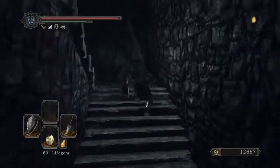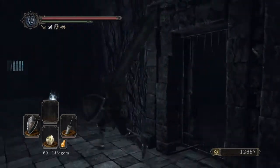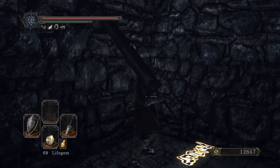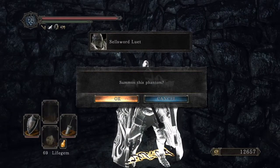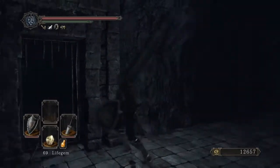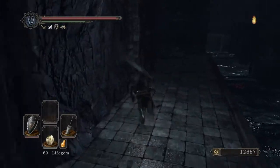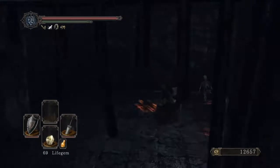What about up on this side? This dude dropped an item — an alluring skull — and there's a summon in here. Who might this be? Oh, it's sellsword Luet! Yeah, he's a good summon. He'll aggro enemies, hold up his shield, and let you go to work. He's just kind of there to get stuff off your back. I like that.